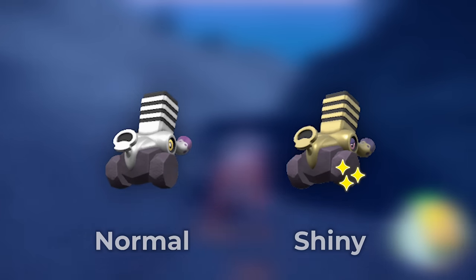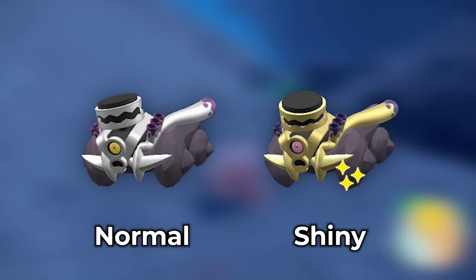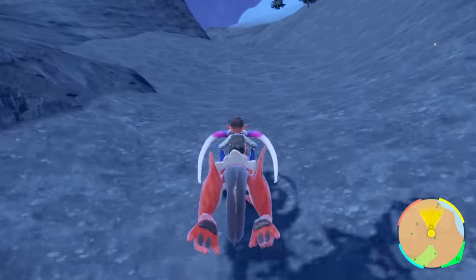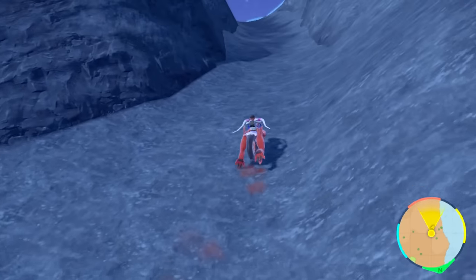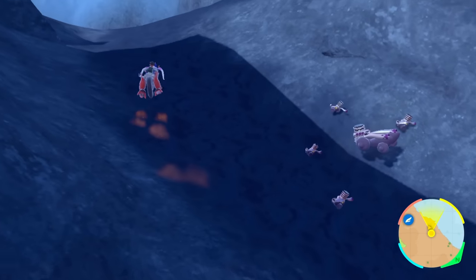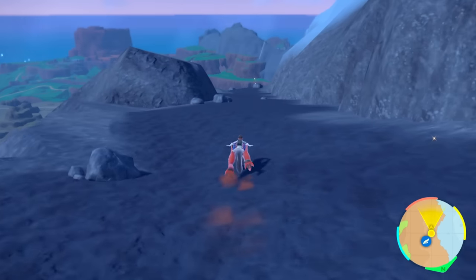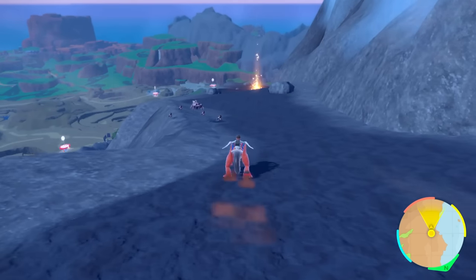You're going to get nothing else spawning on this route. Run down this mountain — just families — and you're looking for the gold one. Start right here and then turn around and burn through them. Just start paying attention to all the Pokémon that spawn, look around, zoom out. You're only looking for gold, and because they're families you're not going to be missing any of them. Dodge the ones that aren't shiny and keep heading down this entire pathway. You can see how many families are spawning — it's going to be a very fast way of running into family groups.